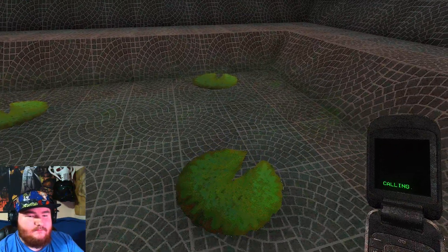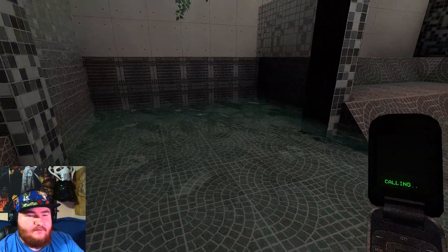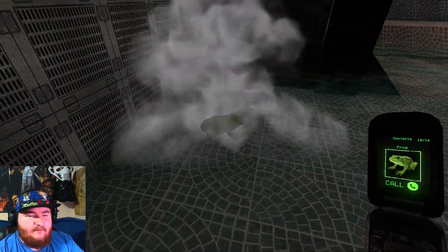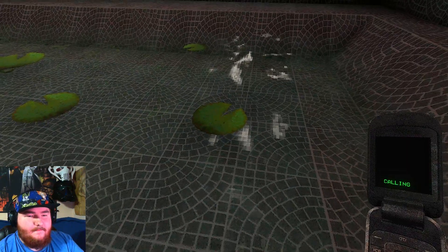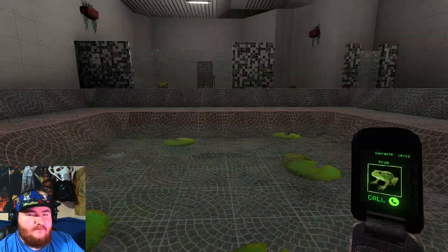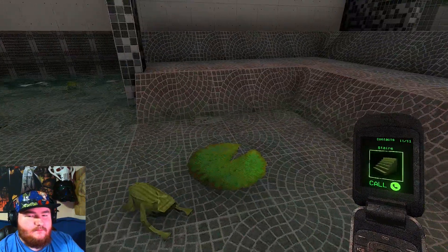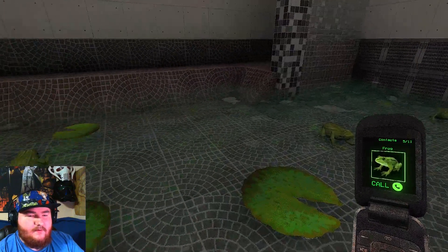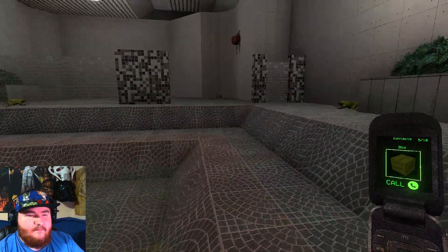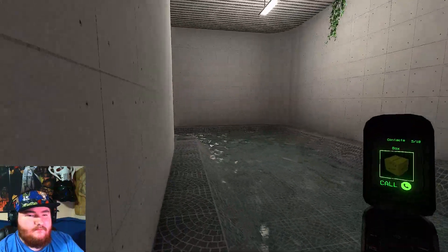Frog. You count? Yep, it counted. Frog. Frog. Let's see right here — yeah, there we go. He's getting nice and deep. What a little guy. Can this get on the lily pad? I don't know if they actually can or not. Four out of seven. Frog. Frog. I know I have another one. Here we go. Frog. And there we go. Frog. Frog.